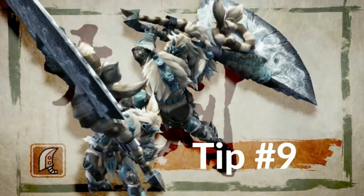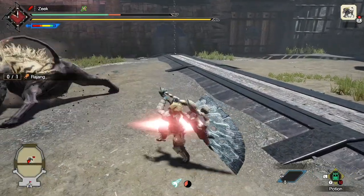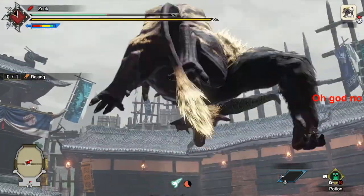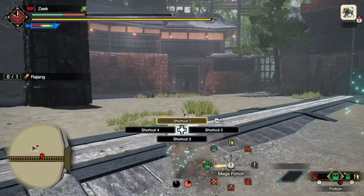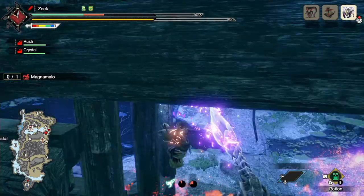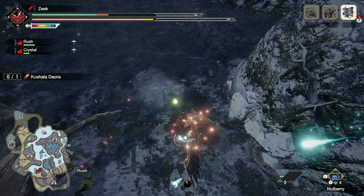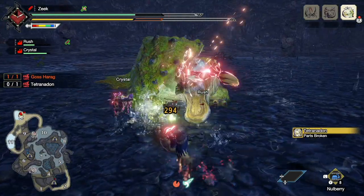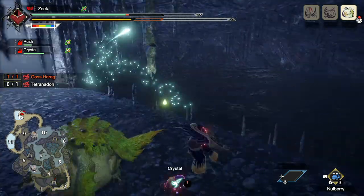Greatsword tip number nine: anti-armor attacks. There are attacks from certain monsters that will phase right through your hyper armor and damage you as if you were in a regular animation. These include Kushala's wind blasts, Rajang's grab attacks, Tetranodon's grab attack, and Magnum Mala's biting grab attack where he launches you into the air and hellfire explodes around you. Most grab attacks will phase right through your hyper armor. These attacks are scary because they can catch you off guard — you can't hyper armor through them with Adamant Charged Slash, and you can't power sheath away in time.